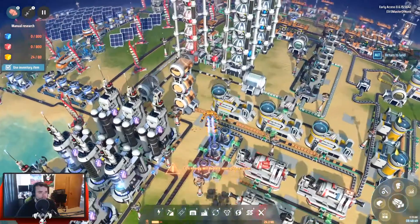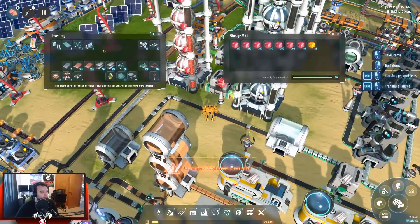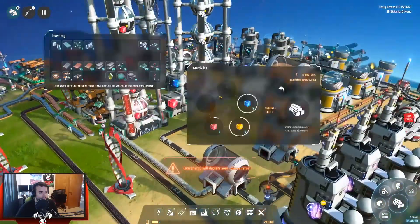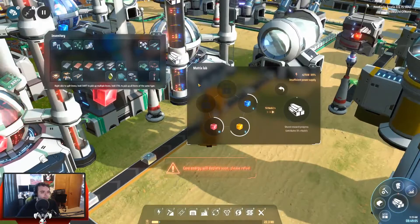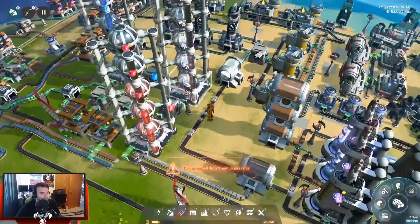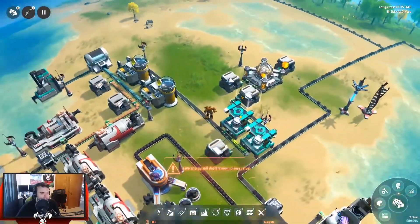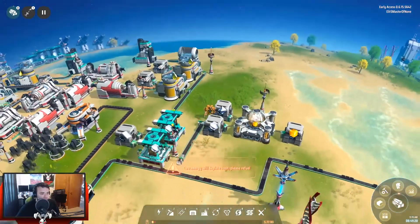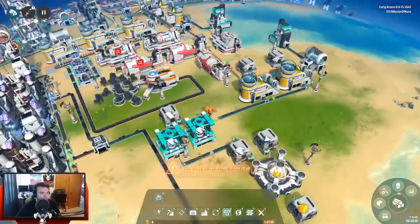I should probably drop these off because it's going to take a while to process all this. Toss those in there. Look at that — all three colors going! This looks like there's room for a fourth and a fifth color. It is eating through all the other stuff. It takes a lot of that research. So now that we're here, can I make another one? I need iron. Let's do what we came over here to do.